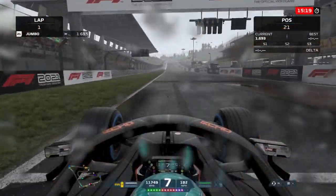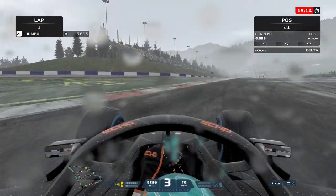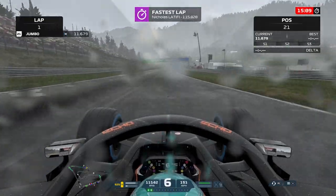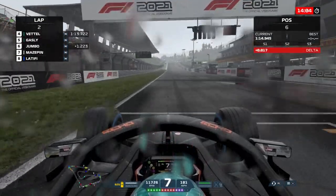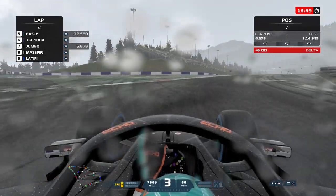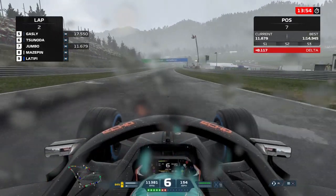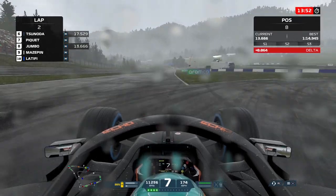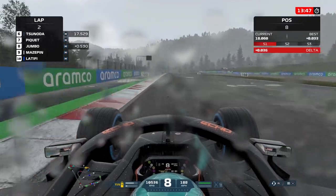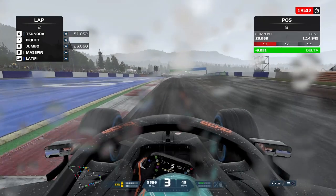Here we are and it is absolutely pouring down. We completely botched the first lap — the first attempt — as we went sailing wide, pun not intended. Second lap was a little bit better. The first rule in wet weather is just keep it on the track: take it nice and chilled, don't try to go as fast as you can, just get the car around the track.